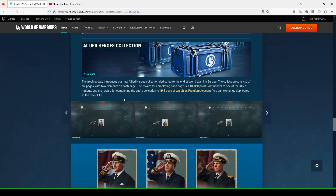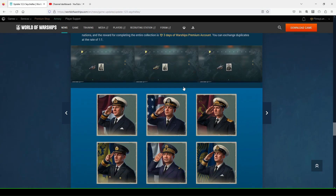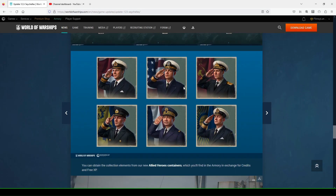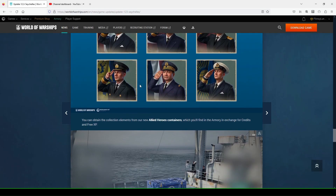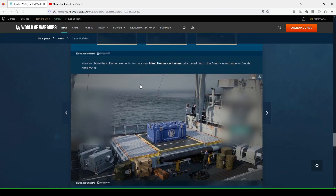Allied Heroes Collection — this is actually cool. The fresh update includes a new Allied Heroes Collection dedicated to the end of World War II in Europe. The collection consists of six pages with two elements each, and the reward for completing each page is a 10-point skill commander of one of the Allied Nations. If you complete the entire collection, you get three days of premium. You can exchange duplicates at the rate of one for one. It's cool to focus a bit more on World War II history — I welcome this collection in the game.